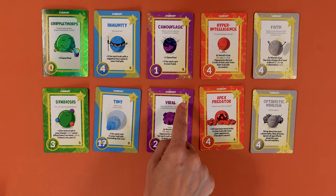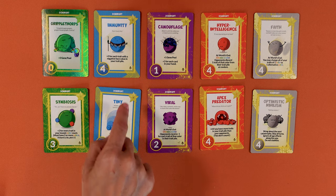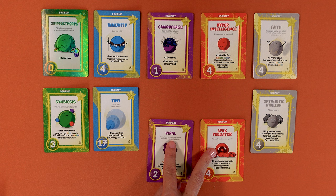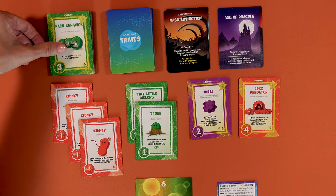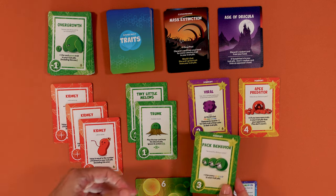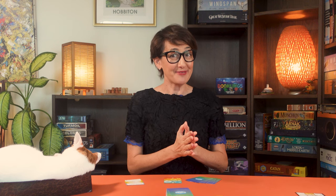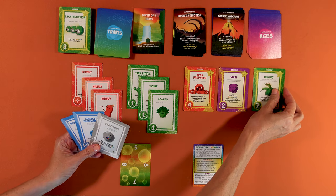You also have traits with a gold star and gold border — they are very powerful dominant traits, and you can have a maximum of two. They don't have to be the same color. If you have two dominant traits in play and you have to place a third one from the top of the deck, discard it immediately and do not replace it. The one exception is with a heroic trait combined with the birth of a hero age — in this case you can add your third dominant trait to your trait pile.